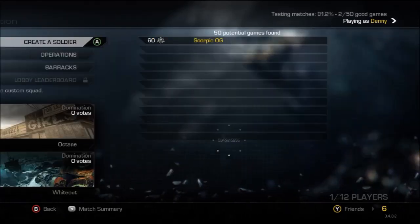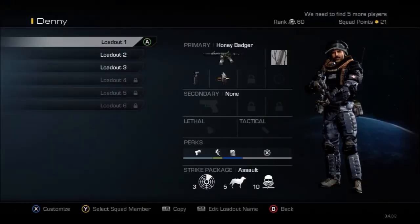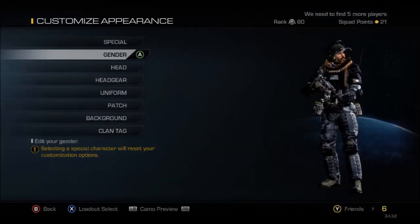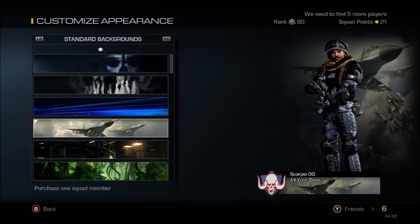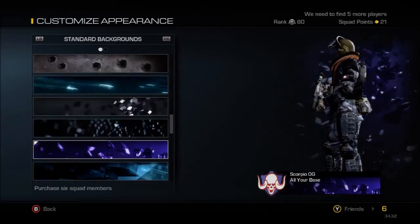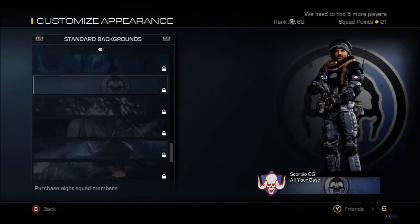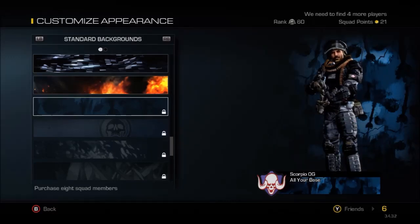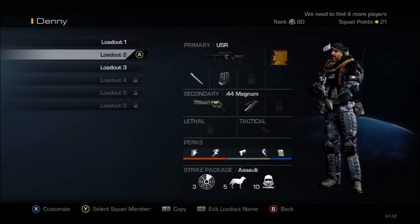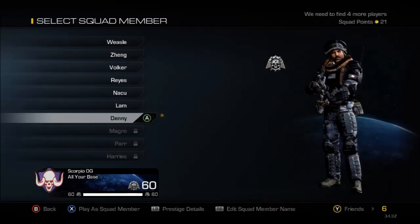If you guys are wondering about my prestige, I think it's eight — let me check, it'll say in the standard backgrounds. Yeah, Prestige 7 overall. I could be eighth but I need 300 squad points and I'm currently at 21.